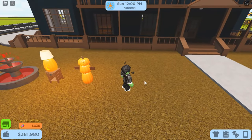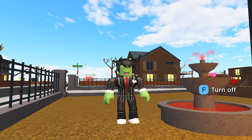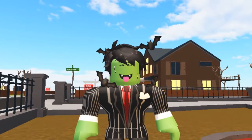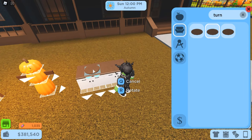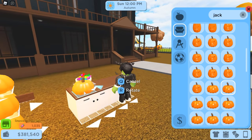Our next build hack is a pumpkin candy bowl, and I have to say it's one of my favorite build hacks. What you'll need is a small jack-o-lantern, a small pumpkin, a candy bowl, a table with no legs, and the custom furniture colors game pass. A kitchen counter would be perfect — place that down first. Then place down two turntables and put a candy bowl right on top. After that, remove your two turntables, slide in your jack-o-lantern, and try to center it with your candy bowl.